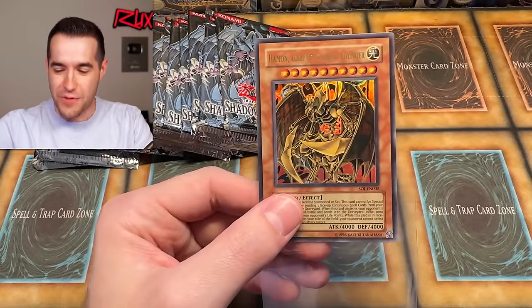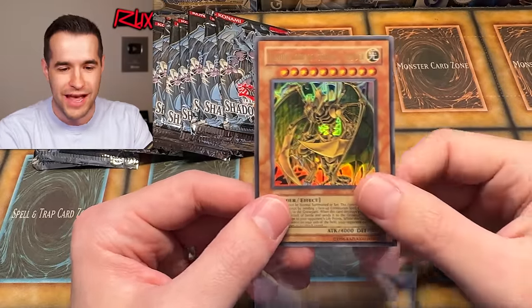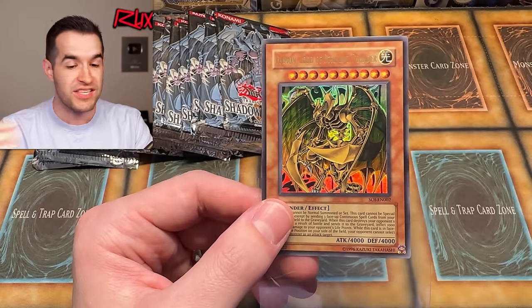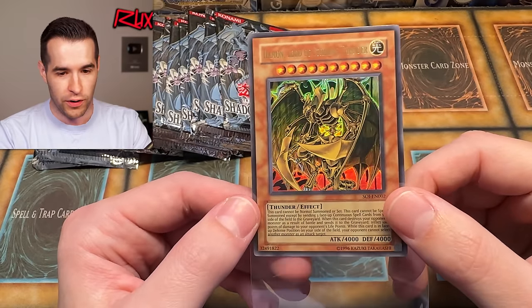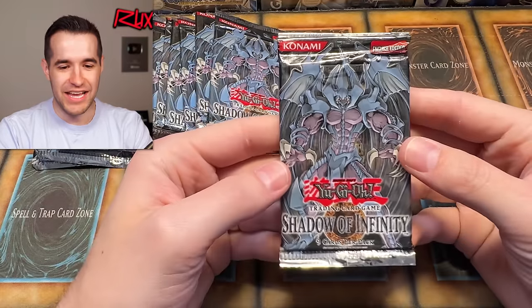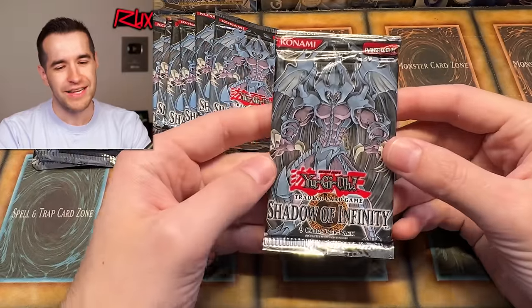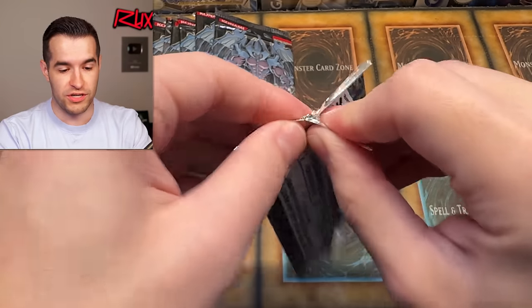Legacy Week GX Edition — I knew this was a good idea! It's an unlimited Ultra, I know it's not crazy priced, but we have opened so many packs of Shadow of Infinity without pulling a single Sacred Beast — whether it be Raviel, Uriah, or Hamad. So pulling any of them in any version is amazing. Hamad with a really incredible artwork. These are such cool cards. What an incredible start to this video.